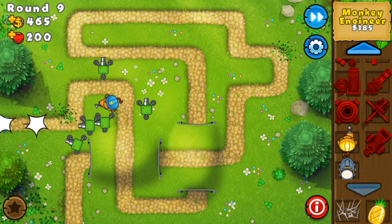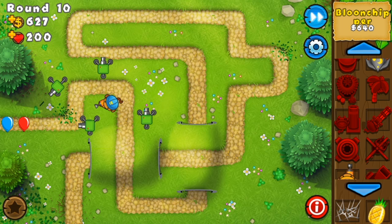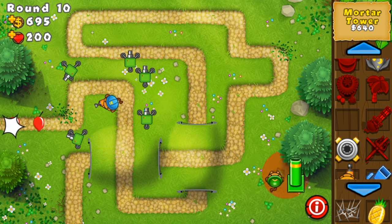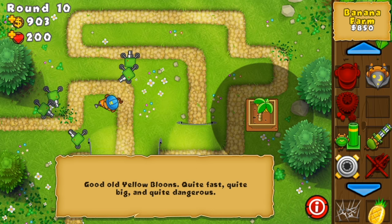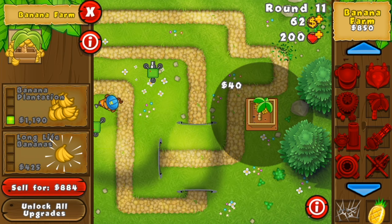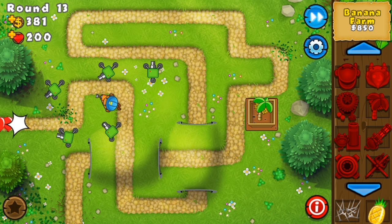Once you have that 2-1 engineer, you're just going to want to start farming. You're going to get 3-0 farms — just like 5 of them in this right corner here. Wait until after round 11 and you should be able to get your first one. Then you're just going to want to get 1-0 farms for now, and get 5 of them — you could do 6, 7, or 8, but I'm keeping it at 5.